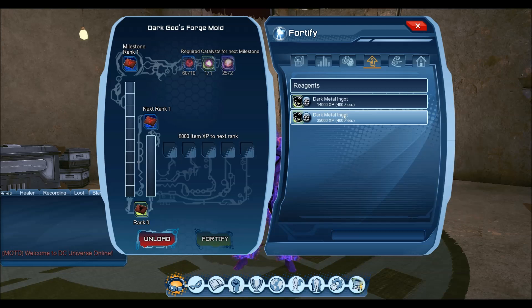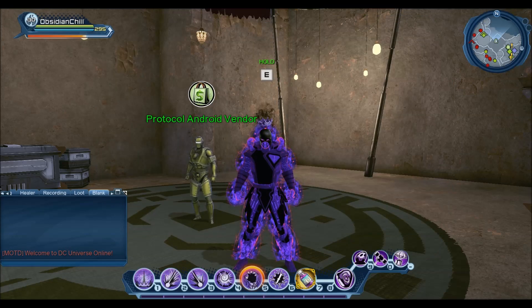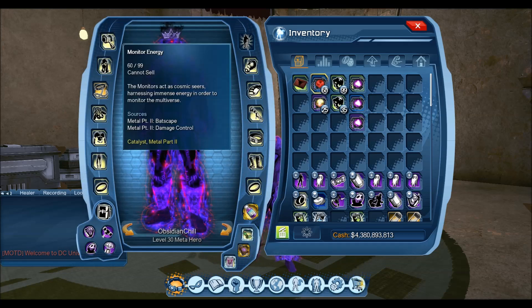These are found by completing daily missions — they drop from the reward boxes quite commonly. You do need a lot of them, and we'll go through and show you exactly what you'll need. As long as you keep doing those daily missions and getting those reward boxes, you'll have a chance for them to drop.